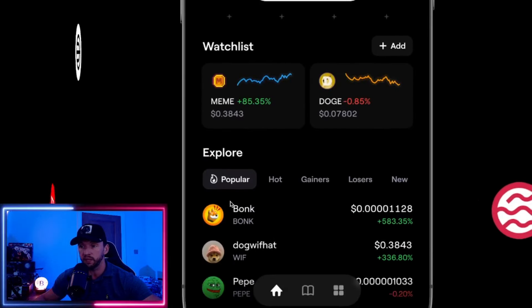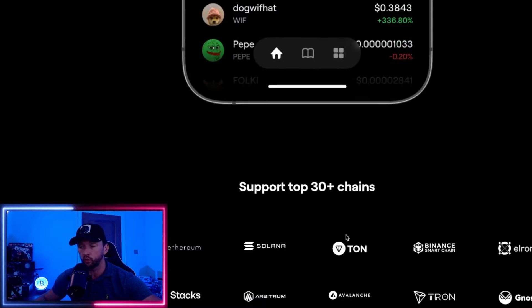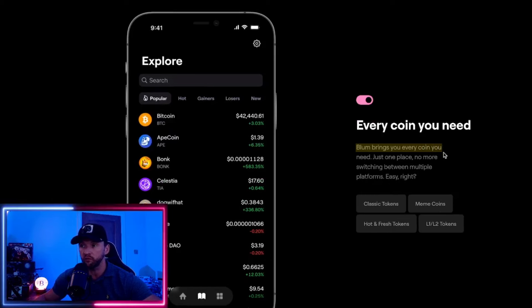You can see a picture showing all your coins, tokens, and meme coins in one place. Blum brings you every coin you need in just one place — no more switching between multiple platforms, which to me is absolutely phenomenal. It's got classic tokens, meme coins, hot and fresh ones coming out, and layer ones and layer twos. I can already spot four of my coins just from what they're showing on their website, so from a technical user-case aspect, that is phenomenal.